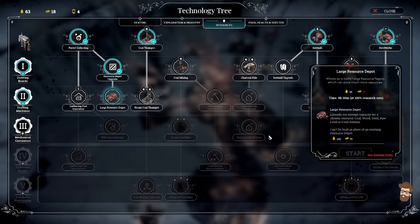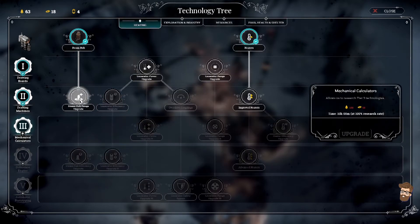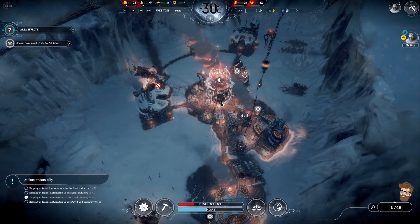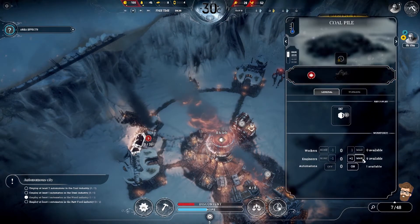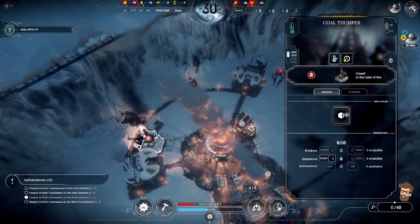Large resource depot — don't have the steel for it. Don't have the steel for that either. Improved heaters, range upgrade — let's go for the power upgrade. I'm gonna do that, do that, that. None on here. Go — got it.